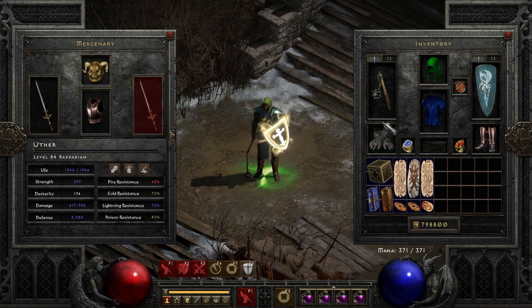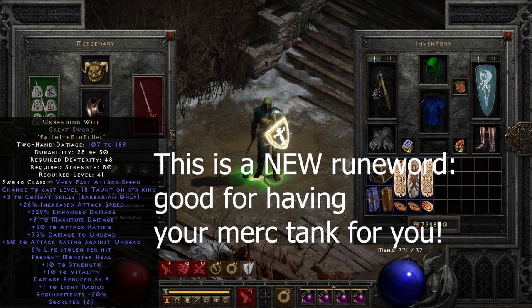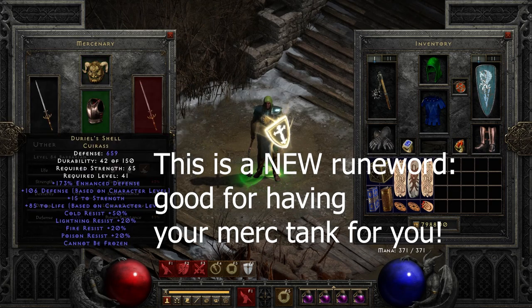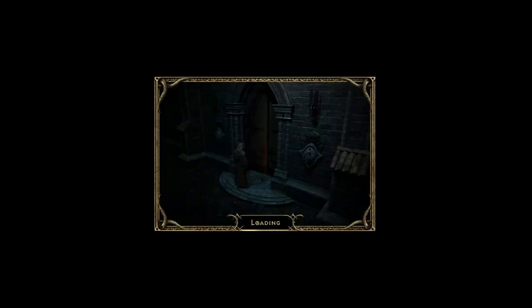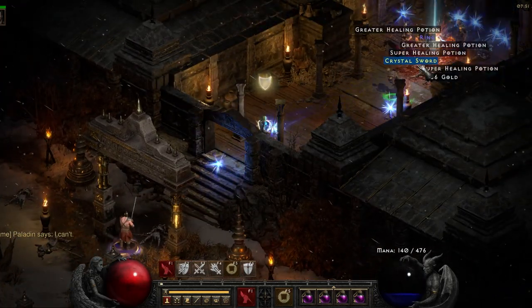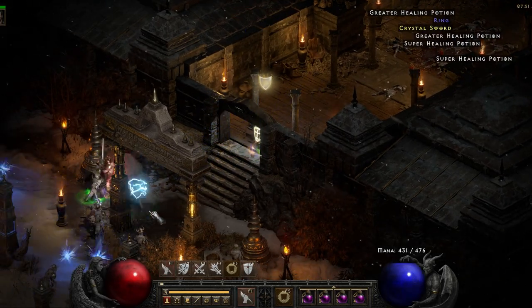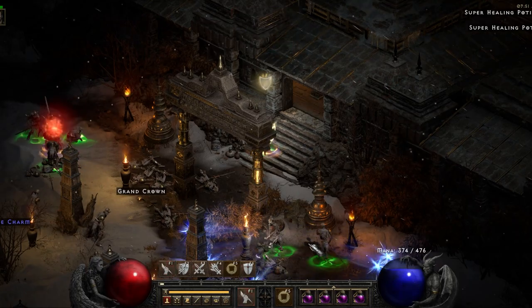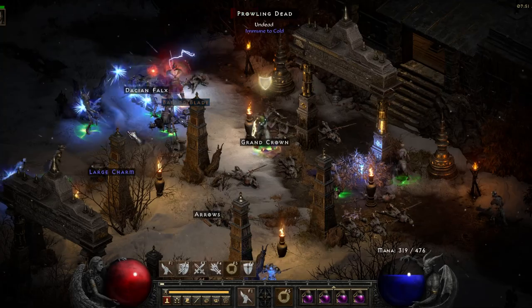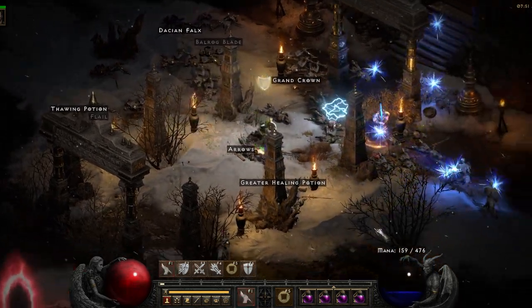For gear, I'm wearing pretty standard caster fare with a Herald of Zakarum. Although you can use a Spirit shield as well, somewhat experimentally I'm using a Barbarian mercenary because of the Taunt, and it actually worked out really well. The main reason Fist of the Heavens is now much more viable is that, besides the Holy Bolt damage buffs, Fist of the Heavens now has a 0.4-second cooldown, making it super spammable. You can pretty much machine-gun things down pretty fast. Although it's still not a great AoE spell for farming cows, anywhere with undead enemies you're going to be able to clear super efficiently.